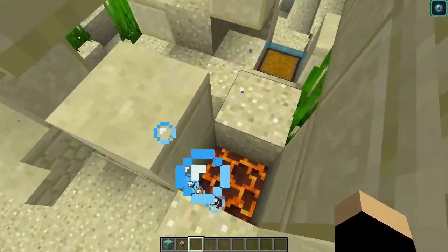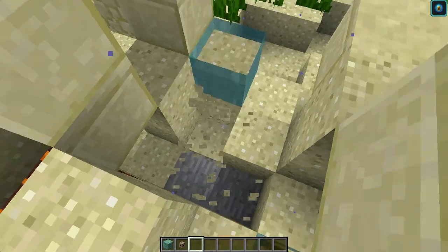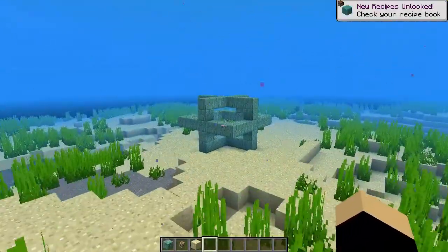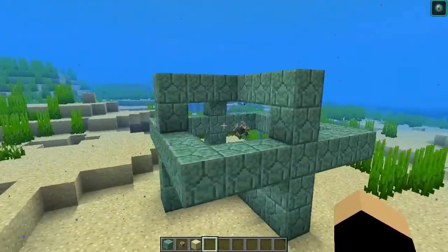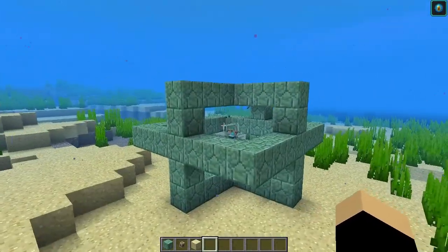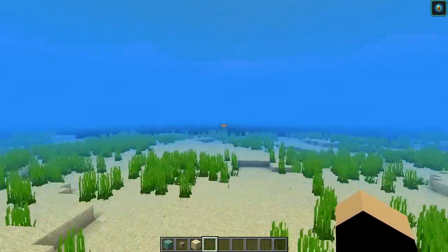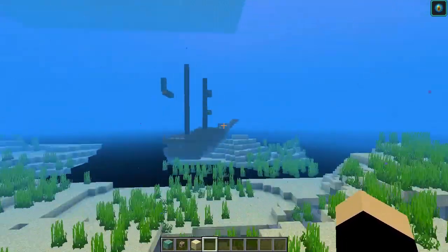If you remove this block you can find a chest, and you do have a chance of finding a treasure map in these underwater ruin chests. Over here is a larger underwater conduit beacon with a different structure, but it works the same way and gives you more range on the conduit power effect.